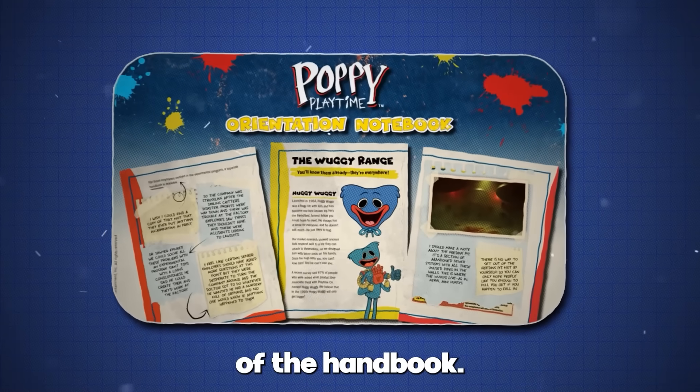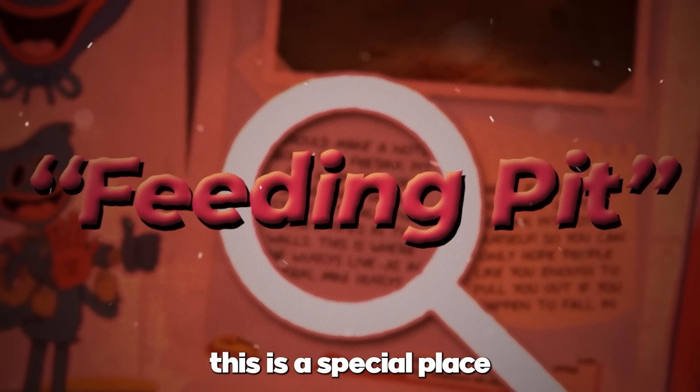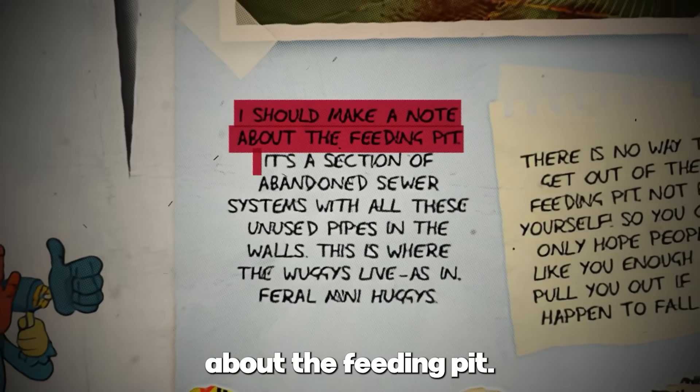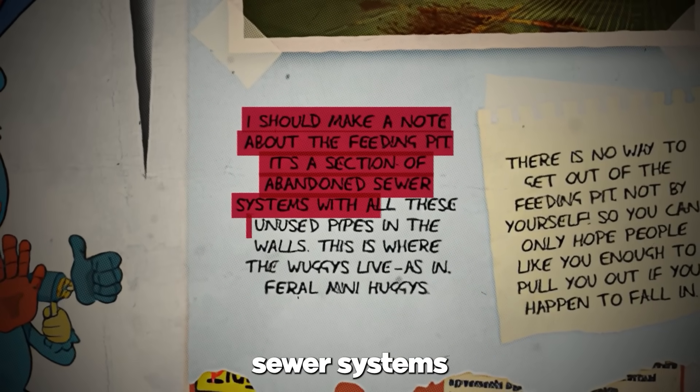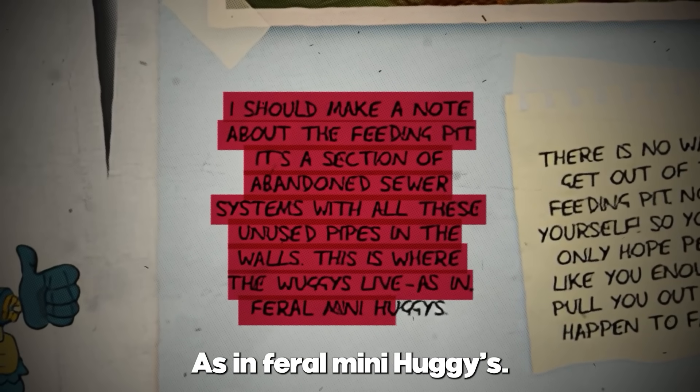In one of the pages of the handbook, we get a mention of a new place called the Feeding Pit. According to the book, this is a special place where feral toys live. It's a section of abandoned sewer systems with all these unused pipes in the walls. This is where the Wuggies live, as in feral mini-huggies.